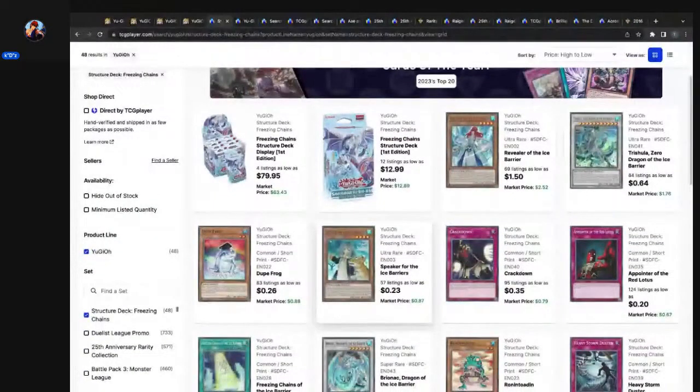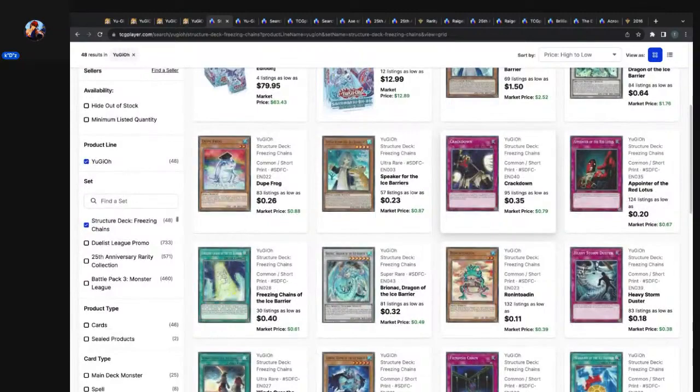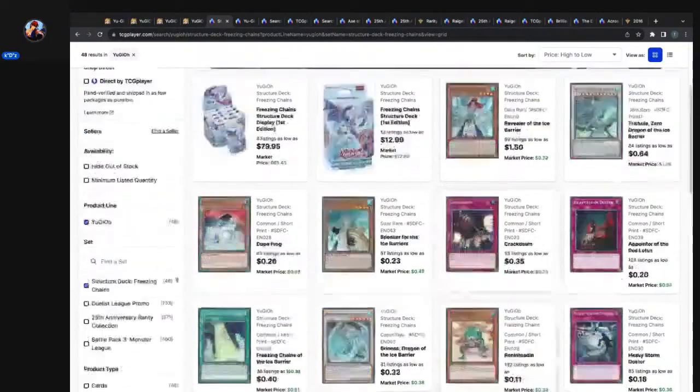Revealer of the Ice Barrier — the most expensive card in the set, 69 listings, as low as $1.50, market price $2.52. One of the neural cards. Then Trishula, Zero Dragon of the Ice Barrier, Crackdown, and Pointer of the Red Lotus are commons in spots four, five, and six in terms of card price. Dupe Frog, $3 — okay, okay.